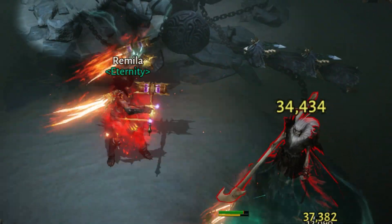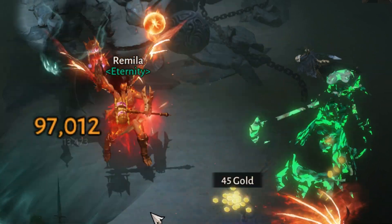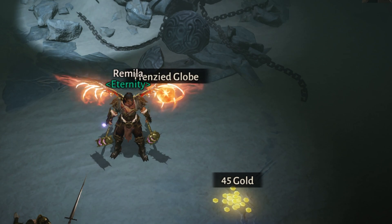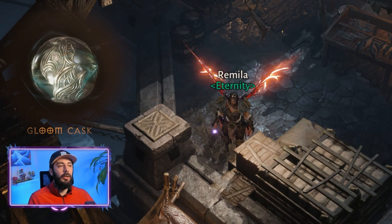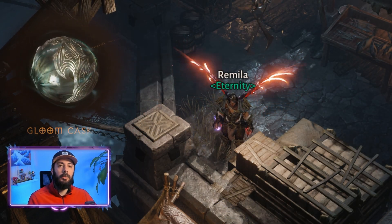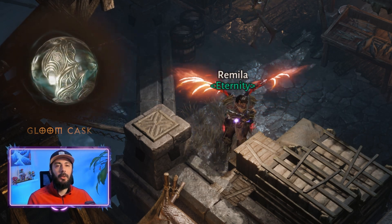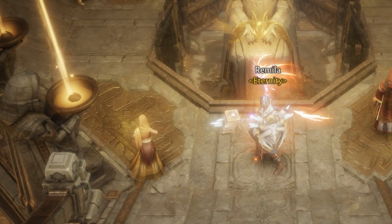We mostly use our primary attack in dungeons and battlegrounds, so this gem can be really useful for extra burst damage. It works perfectly with the dungeon build I recently shared with you guys. It's also really good for battlegrounds, as we mostly use our primary attack to deal heavy blows. This gem adds over 30 damage to our primary attack.